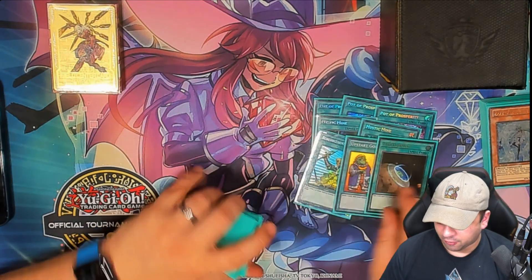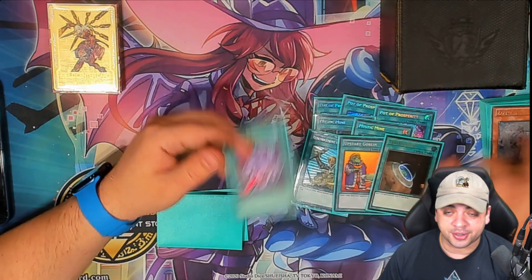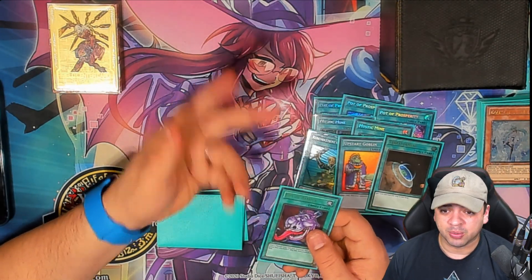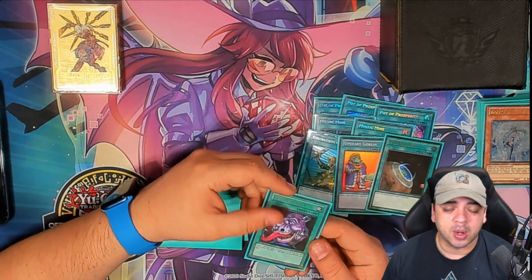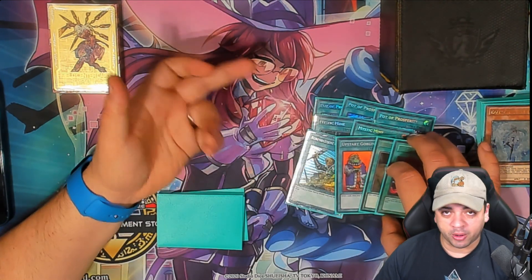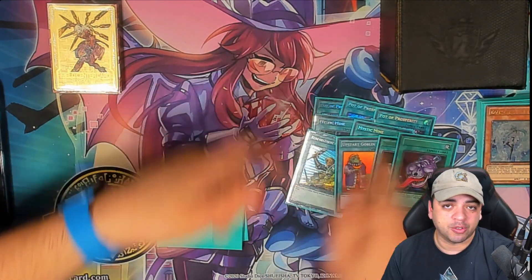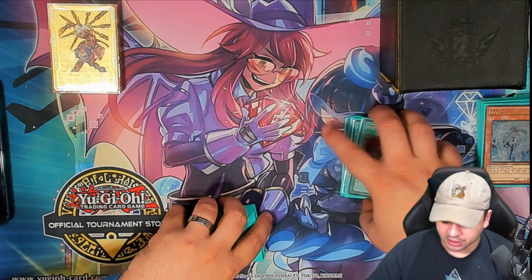Obviously we have Reinforcing Army, Upstart Goblin, and Terraforming — these are all one-offs. Pot of Avarice is also a one-off. I still think Pot of Avarice is really good. If you run a decent amount of hand traps, one Pot of Avarice is actually really good — you can have it live turn one if you proc a hand trap. Terraforming is our third Mystic Mine or field spell. Since we play two different field spells, Terraforming can search either or. Upstart and ROTA are pretty much generic at that point.